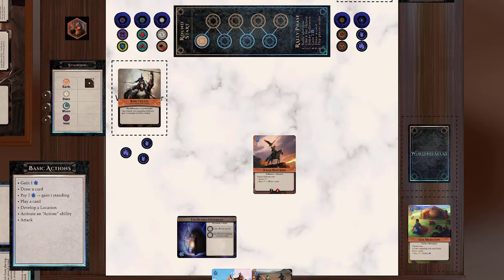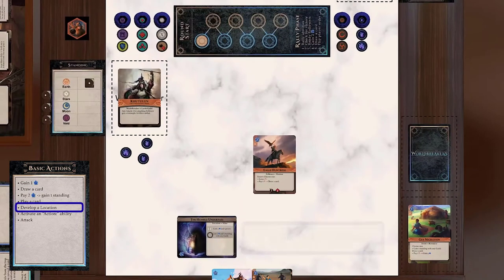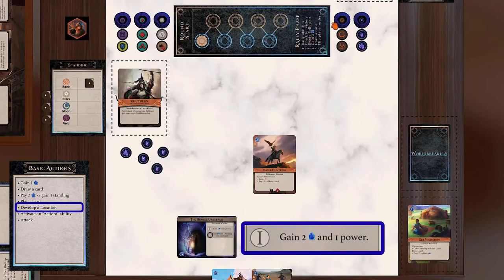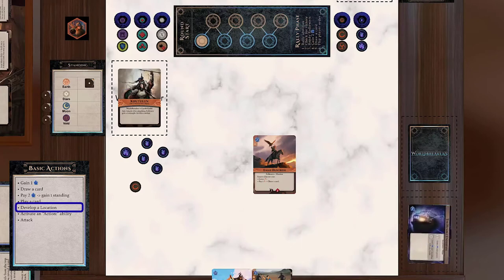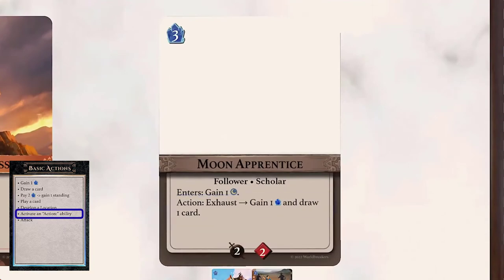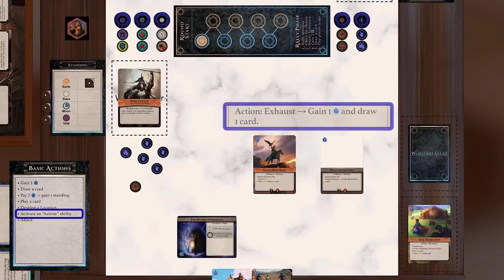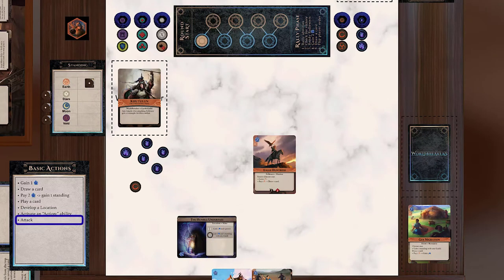Let's go back to the available actions. Develop a location you control: to develop a location, remove its topmost stage counter and resolve the stage that corresponds to that counter. Then, if the location has no stage counters left, put it in your discard pile. Use an action ability: if any of your cards have an action ability, you can pay the ability's cost and trigger it. Last but not least, attack. Attacking can gain you power and damage your opponent's locations. I am going to explain combat later in this video, after I discuss the rally phase.